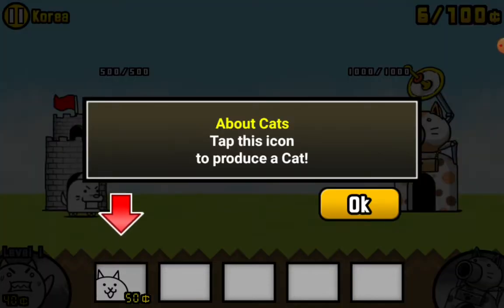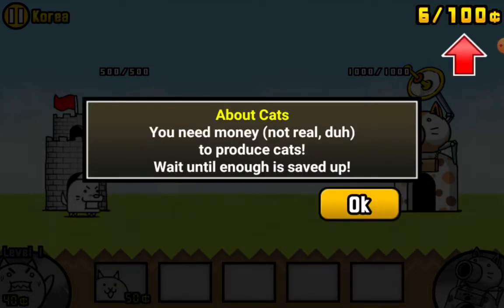About the cats — tap on this icon to produce a cat. About cats: you need money, not real money. To protect, to produce cats, wait until you have enough to save them.